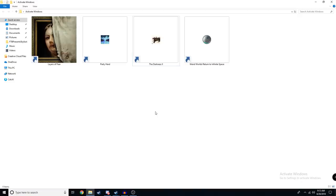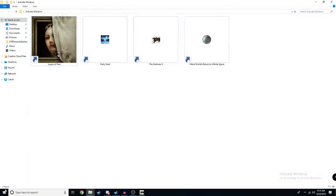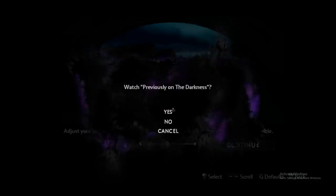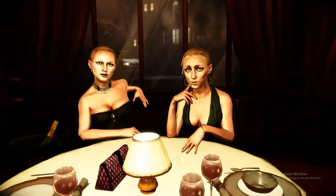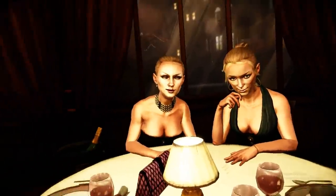Next up we have The Darkness 2. It's got to be a good game because it's the second in the series — you can't make a sequel for anything that's not good. There's a tutorial but I'm not doing that. His name is actually Vinny — I'm shook. I'm about to sit down with two beautiful French women but I promise you this whole scene is gonna end with a shootout. 'Hi Jackie, remember us from the candy club?' Sure he does.